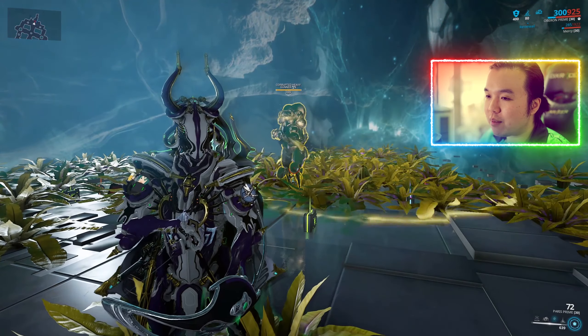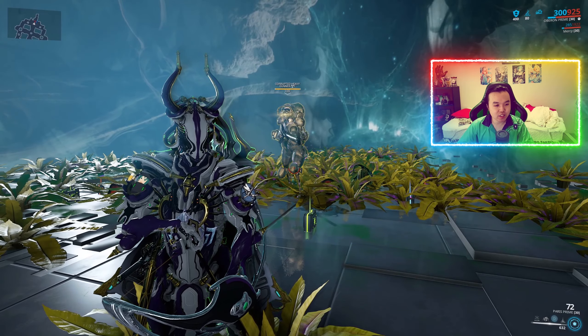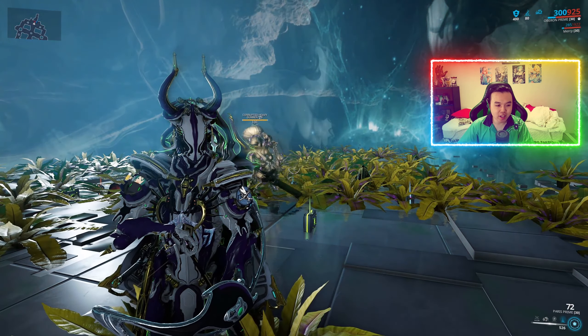His third ability is called Renewal, basically a heal over time so long as Oberon has energy left to heal people with. His fourth ability is called Reckoning, which is effectively an area-of-effect knockdown. He also has a passive that strengthens all allied Kavats and Kubrows — however this does not count Venari for Khora, nor sentinels and Moas.